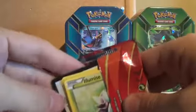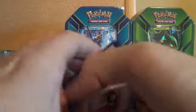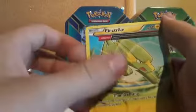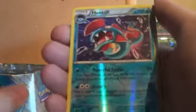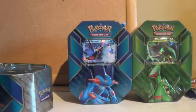Next we've got a Primal Clash. We've got an Ancient Trait, Electrike, a reverse foil Huntail, and the rare is a Rhyperior. Just putting them inside — sorry about the camera shifting, it just knocked my desk slightly.